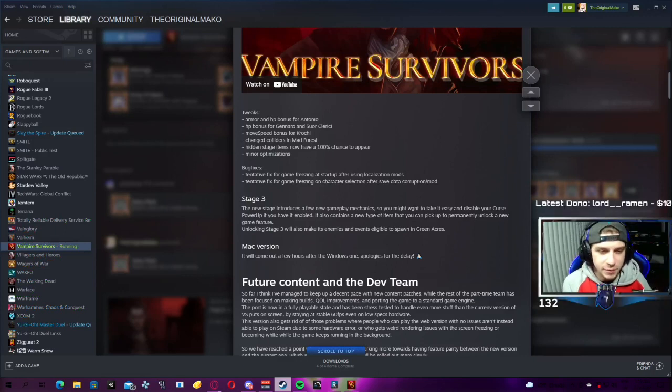We're gonna go over the patch notes very quickly because patch notes don't have a lot in them, and I'm going to be explaining how to get everything because it's not as cut and dry as it usually is. Tweaks: armor and health bonus for Antonio, health bonus for Genaro and Suor Clerici, great movement speed bonus for Croci, change to the colliders in the Mad Forest, hidden stage items now have a 100% chance to appear. And some minor optimizations which really aren't that minor - as somebody who was playing on not great specs, near the end of the game it was borderline unplayable with all the frame droppage.